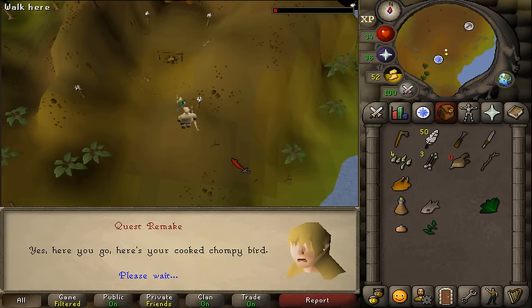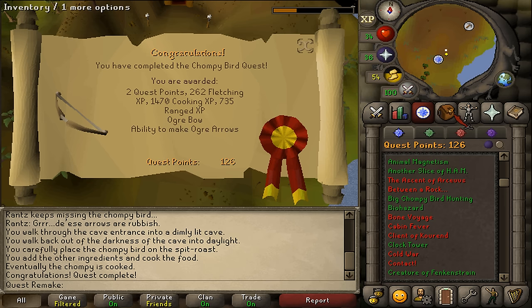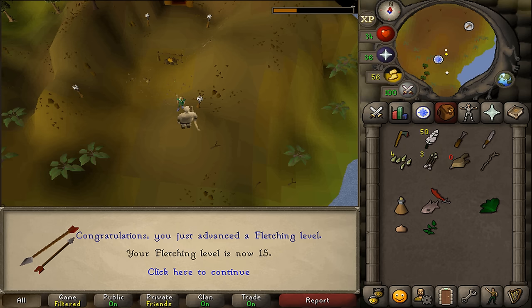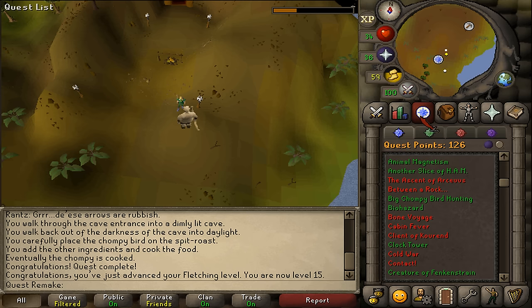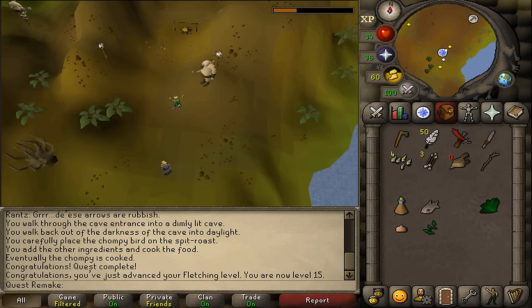Talk to Rantz to complete the quest. Congratulations — you've completed Big Chompy Bird Hunting! You receive 2 quest points, random experience in several skills, an ogre bow, the ability to fletch ogre arrows, the ability to kill and cook chompy birds, and the ability to earn bowman hats by killing chompies. This quest is also a requirement for Recipe for Disaster, freeing the Lumbridge Guide, freeing Scrach, Uglakwee, Sogor Flesh Eaters, and Mourning's End Part 1.